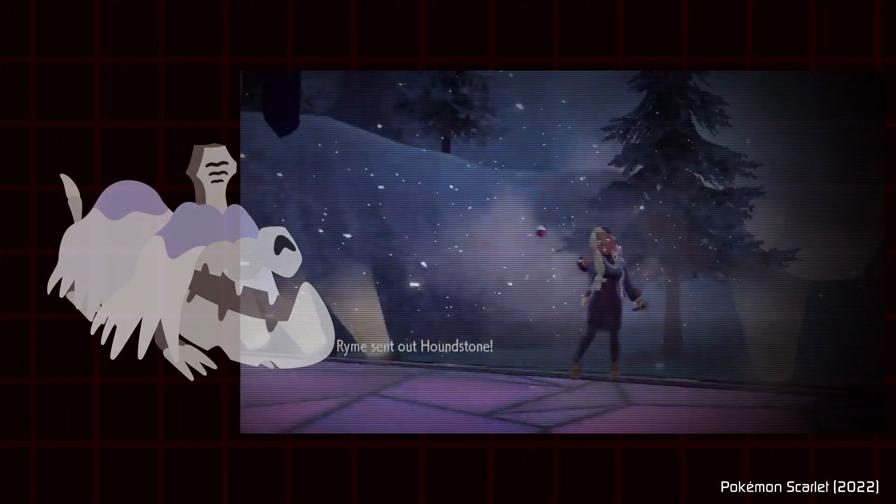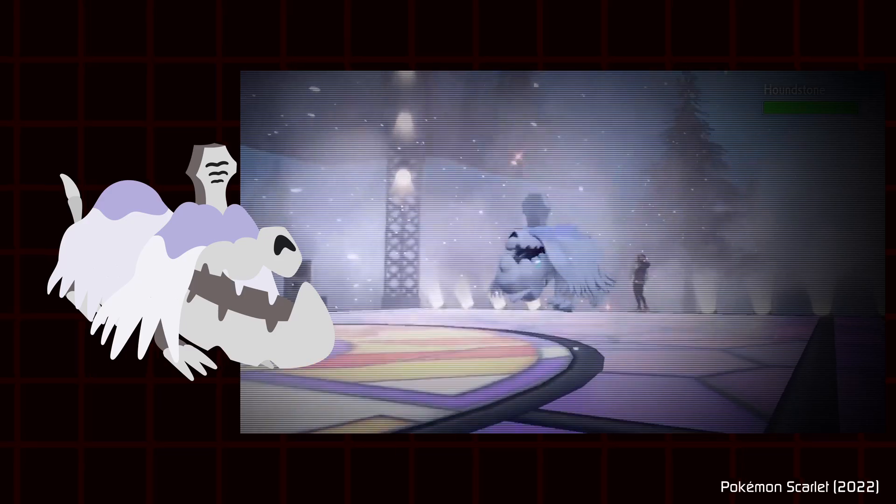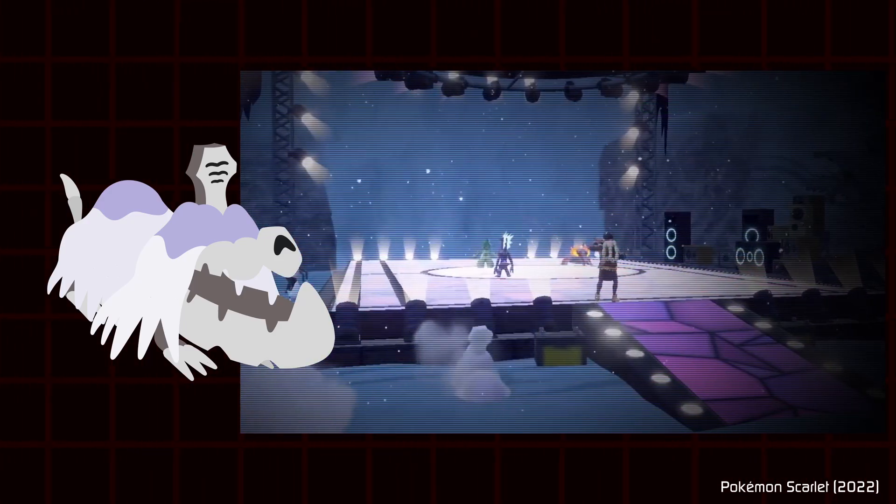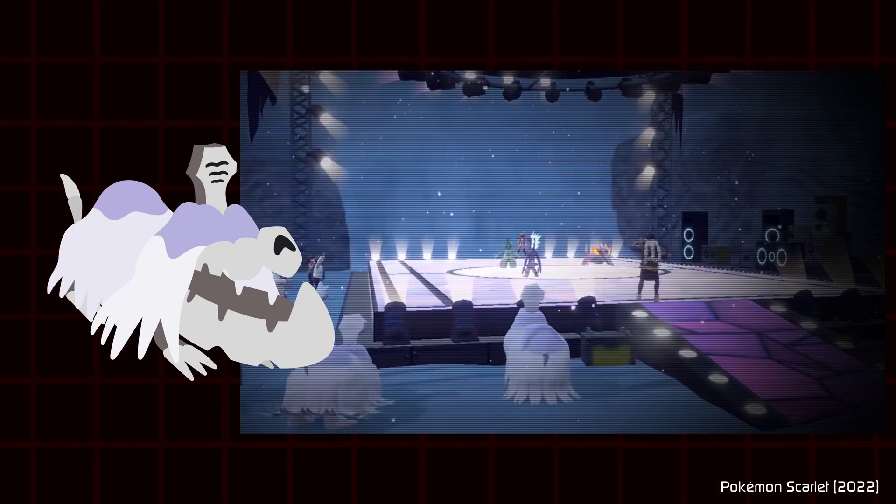But we would actually get a resurrected skeleton Pokemon in the latest Pokemon Scarlet and Violet with Houndstone — a skeletal dog with a tombstone on their head. Most of their exposed skeleton is hidden beneath their fur.